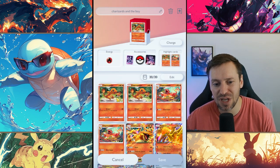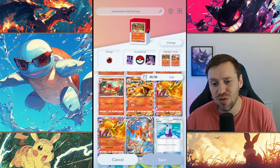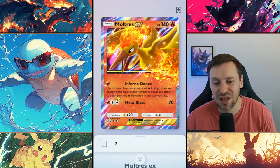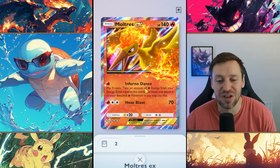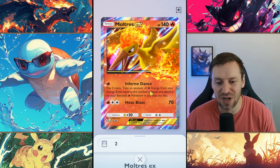The deck we're running is two Charmanders, two Charmeleons, two Charizard EX, and two Moltres EX. Moltres is essential for this deck — we need that Inferno Dance. In an ideal world, we want Moltres in front just spamming Inferno Dance, stacking all that energy into our Charizard, and then it's pretty much game over. Moltres can also do some solid damage with Heat Blast, but really we just want it for the Inferno Dance.